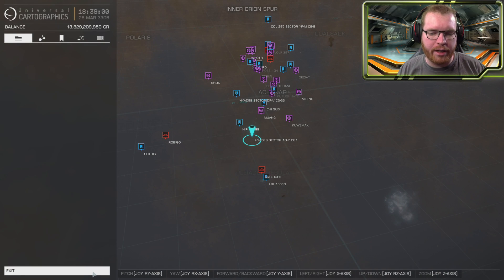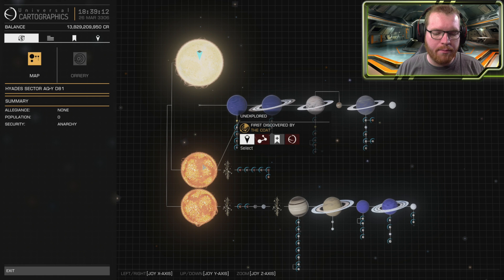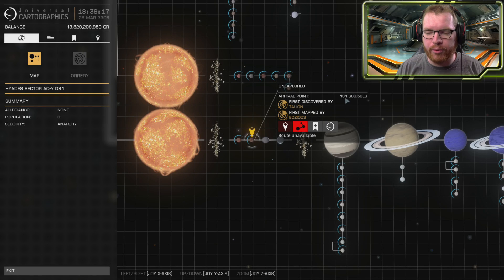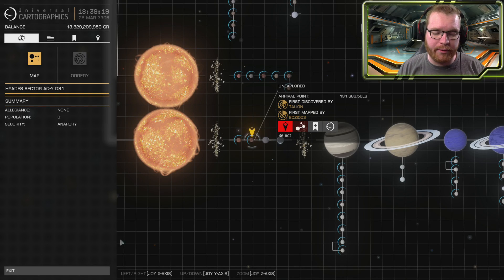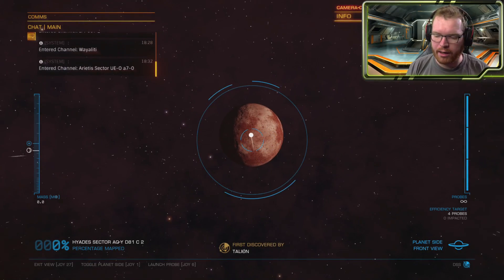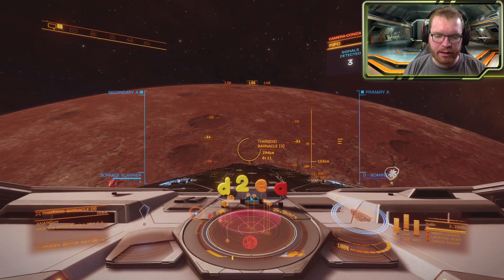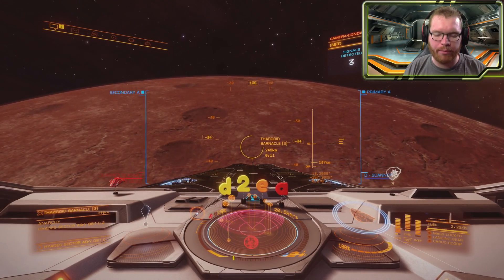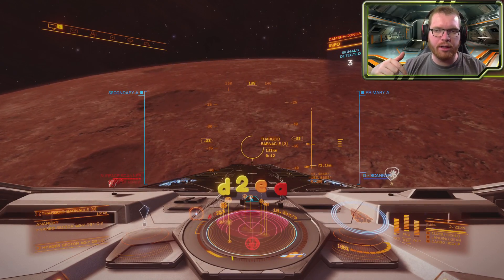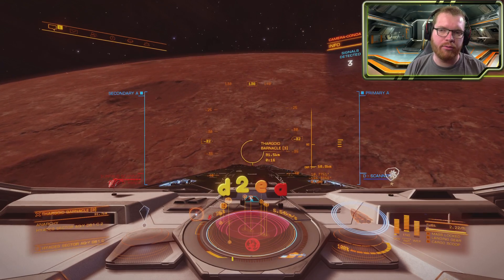Once in system, we're going to be heading to planet C2 — that one right there. As you can see, it's 131,000 light seconds, so it's a bit of a flight. Once we arrive at the planet, we're going to bring out our surface scanner and give this a quick scan. Once you map the planet, you will see multiple Thargoid Barnacles showing up. You're going to be heading to the one called Thargoid Barnacle 3. I will also be posting the coordinates on the planet in the description if you are in doubt which one it is.